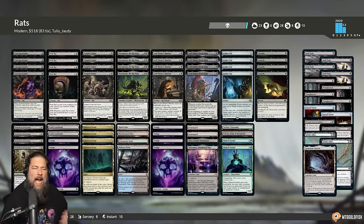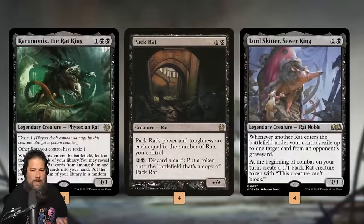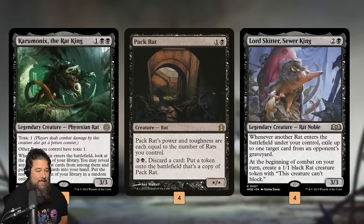You might wonder: why would you put a bunch of rats together in the same deck outside of meme value? There are actually three reasons — well, two really good reasons and one sort-of reason. The two big payoffs are Chromonyx the Rat King and Pack Rat. Chromonyx is kind of absurd in a rat deck: it gives all our rats Toxic, which is a nice backup plan, and combined with our ability to make a bunch of one-one rat tokens, when it ETBs we can put all the rats from the top five cards of our library into our hand.